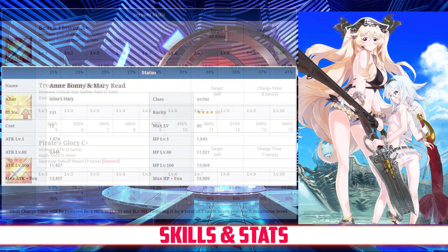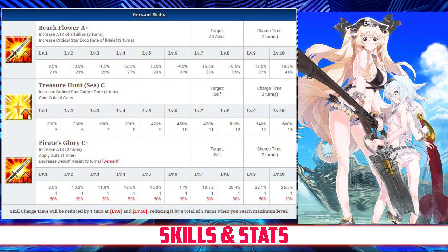Taking a look at her skills, her first skill is Beachflower rank A+, which increases the attack of all allies for 3 turns between 9.5 and 19.5% depending on level, and it increases the critical star drop rate of all male allies for 3 turns between 21 and 41%, again depending on level.